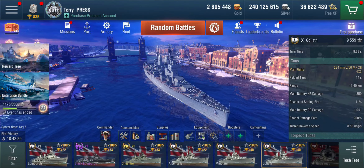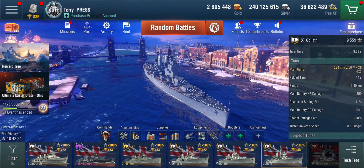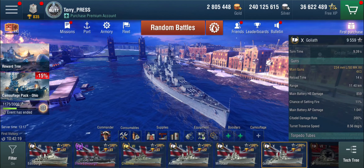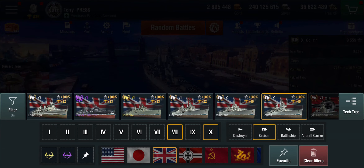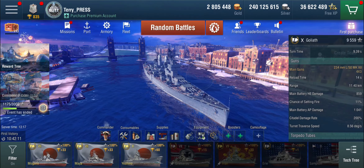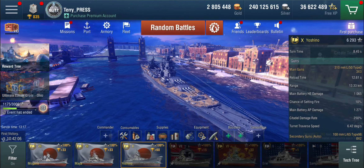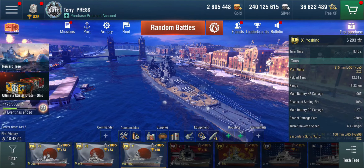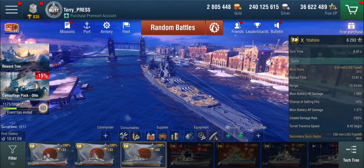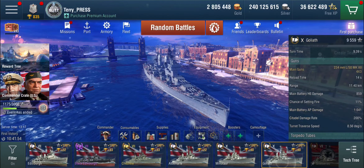They are 234mm in calibre, yes, but even things like the Moskva have a faster reload. If we pull in some of the Japanese premium stuff like the Yoshino — the Yoshino has 310mm main guns and I've got that reload down to 12.6 seconds. So the super cruisers are actually reloading quicker than, or as quick as, the Goliath here. So what gives?